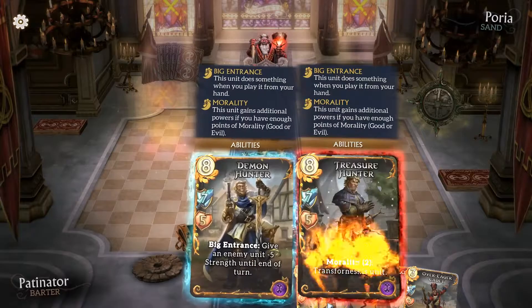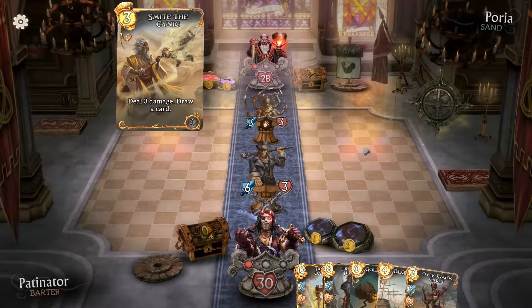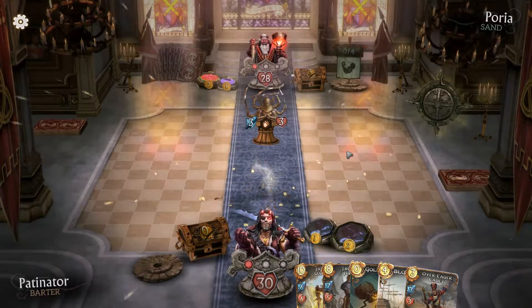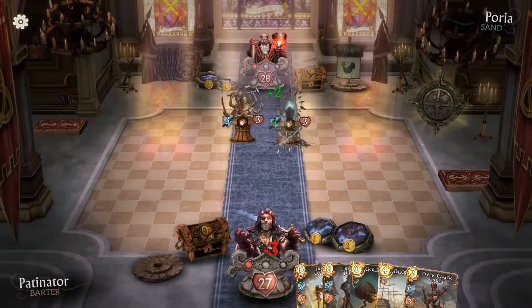Morality 2 — yeah, we can handle that. I wouldn't be surprised if we go straight for face. Damn, we have been smitten. Not a good match so far. Replicating Shard is not that much of a threat later on, so at least there's that.